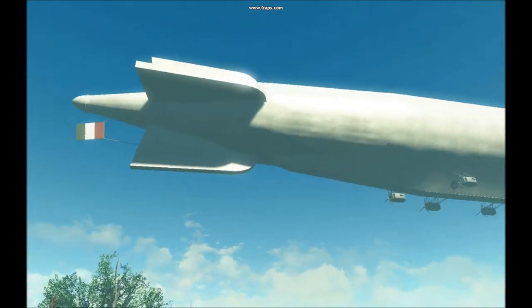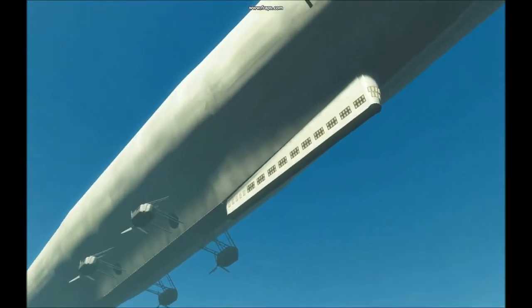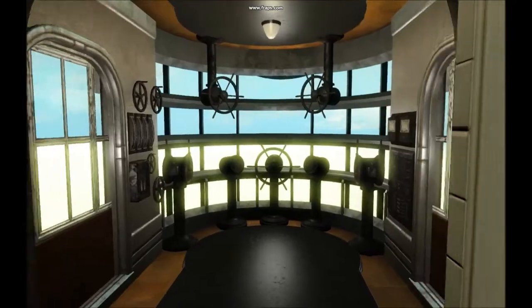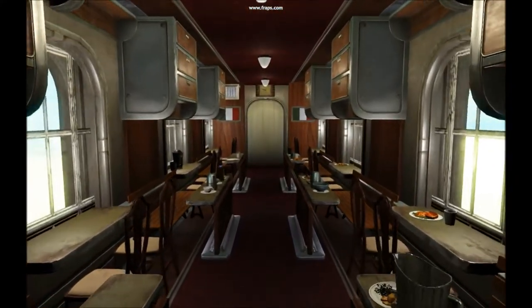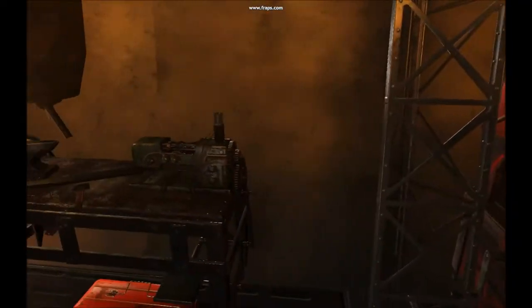Outside the Japanese theme, we have the Nobile N5, a concept semi-rigid airship in plans by the Italian Umberto Nobile Company. Both the exterior, interior, and general purpose of this airship remain a matter of speculation and must be treated as such. In game, the ship serves as a player house with basic amenities of home.